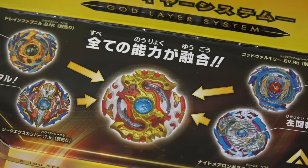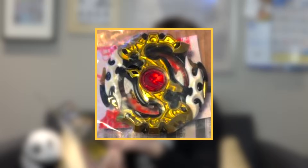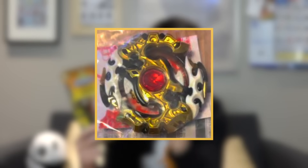It has metal like Siege Excalibur, it has rubber like Drain Fafnir, and it spins left and right. This Beyblade is just super hype. Apparently, people buying these in-store in Japan or other parts of Asia — if you get lucky and pick up one of these starter packs, you might actually get a special edition of this Beyblade.